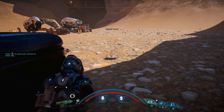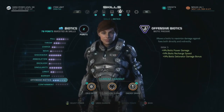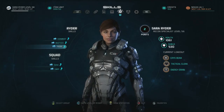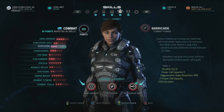So let's take a look at the abilities and passives you can spec into, at least the ones we saw in this video. There are a lot of them. I spotted at least 24 different active abilities along with 12 passives, divided into the three classic categories: combat, tech, and biotics. And let's go over them all, starting with the combat powers.